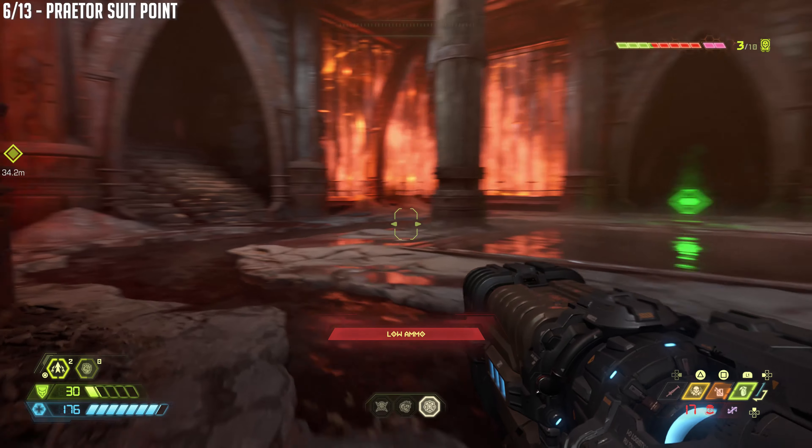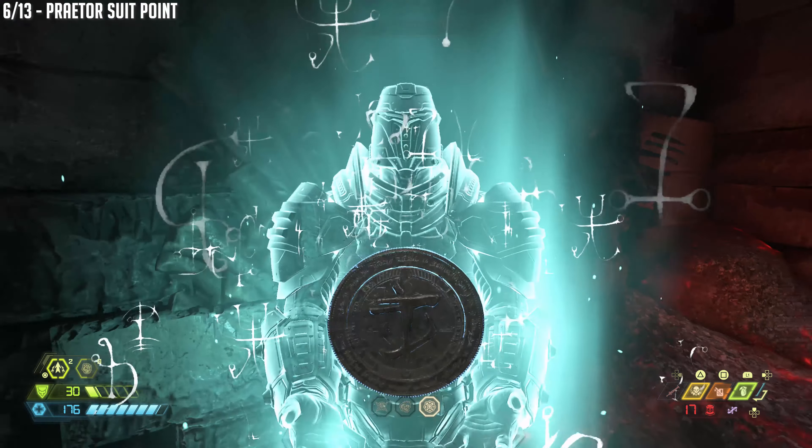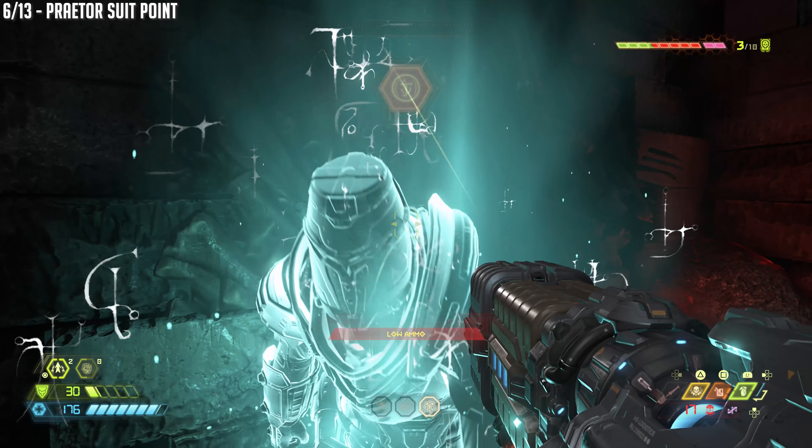Next up is a Praetor suit point. So from that previous location, just go into the next room, talk to this dude here, pick up his money. Looks like a coin.